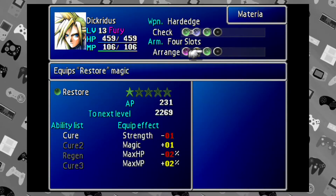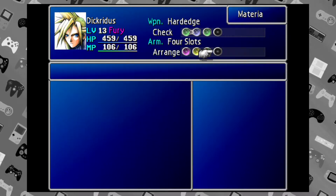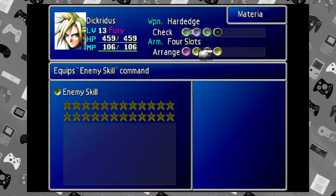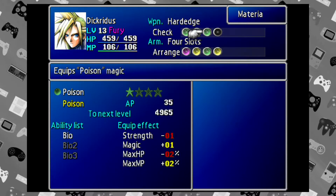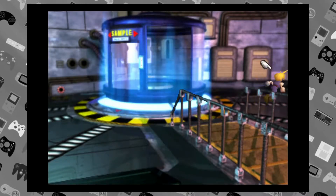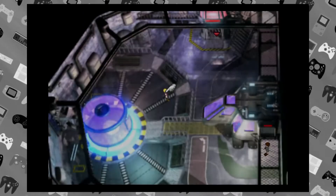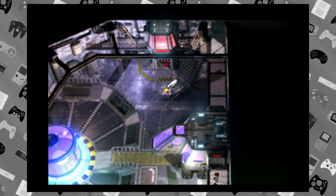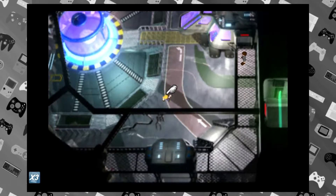It doesn't matter which one I put it on — just throw it on. Enemy Skill! Look at all those stars. So enemy skill is the blue mage materia. If you know anything about blue mages — you probably don't because you don't like Final Fantasy. Wait, correct yourself — you better!